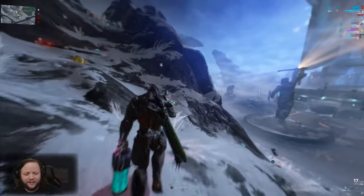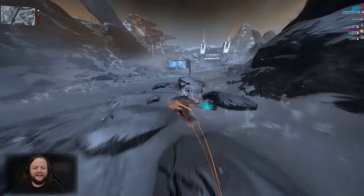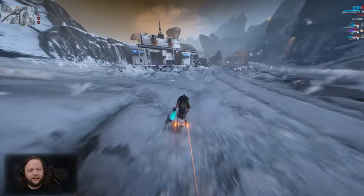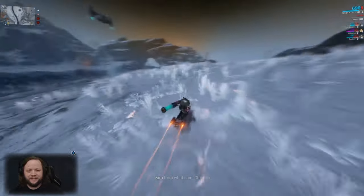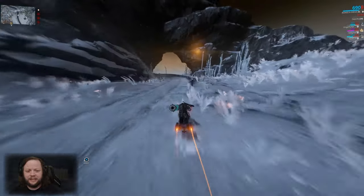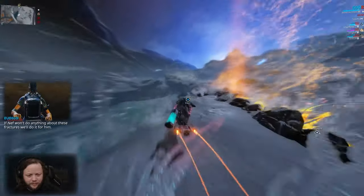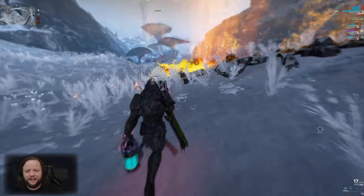We're going to hang out here and wait for the rest of the squad — because if we all put our coolant things in at the same time, it makes it a little bit faster. Is this an Octavia? We have two Octavias with us — this should be cake. Everybody puts their canisters in, we got three out of four in, and now we just have to defend this from all the enemies. Octavia's dropping her noisemakers and they're going to take everything out.